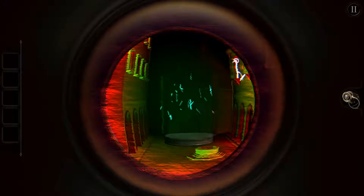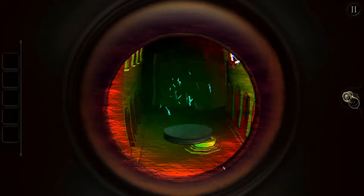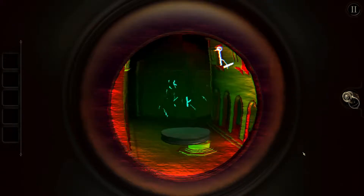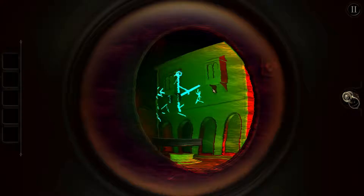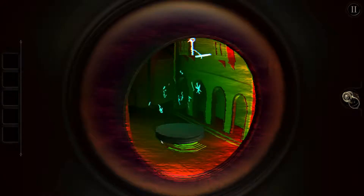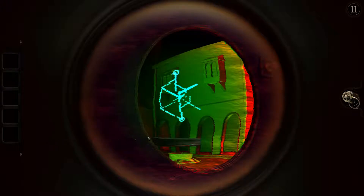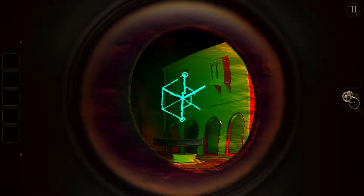And we are looking into some kind of street. Interesting. Now we need to form the hexagonal glyph again. Maybe we can turn this bit round. So let's see if we can do this properly.